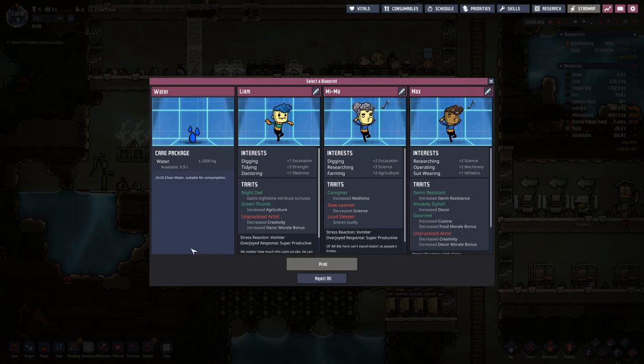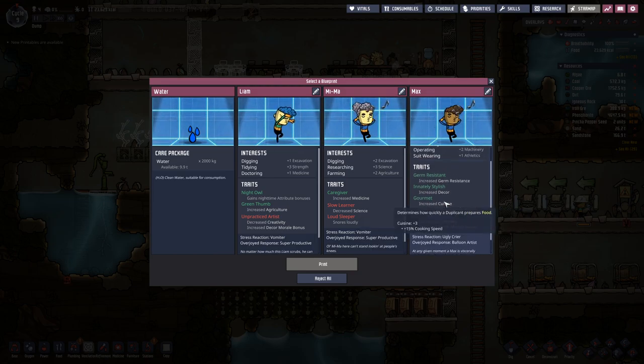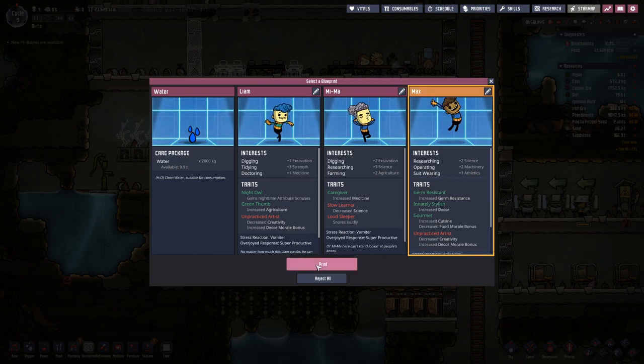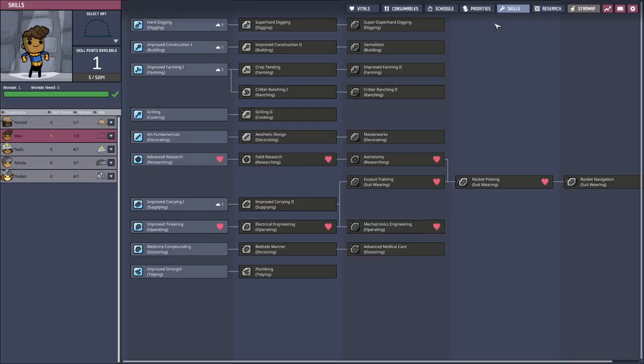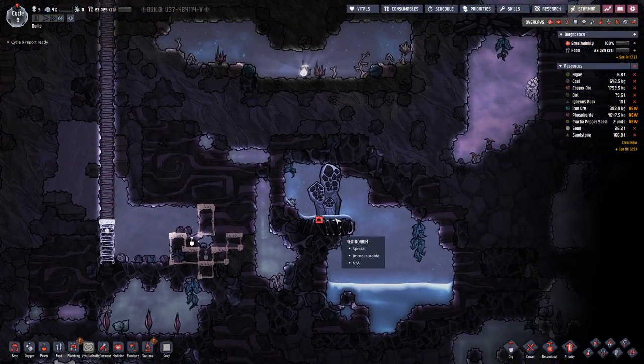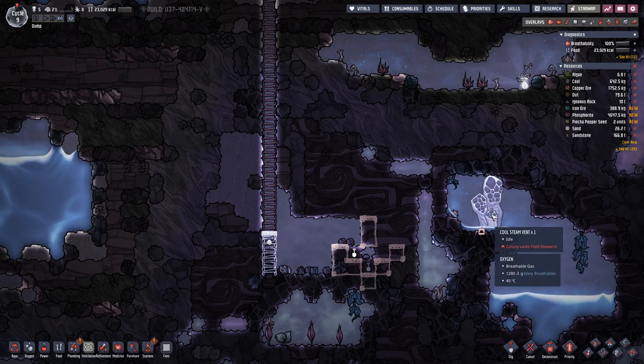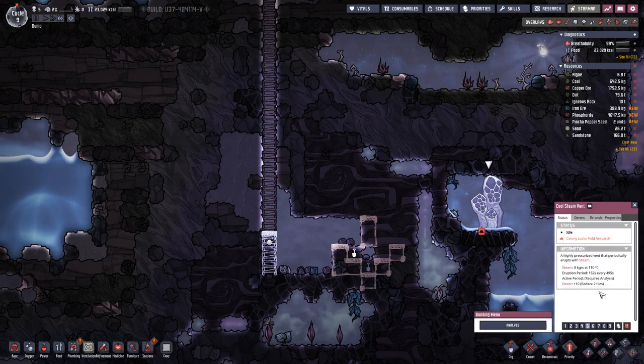We have the next possible duplicate we can choose. We are looking for someone who is good at researching. We have Mima here and Max. Looking at the traits, I would definitely go with Max because we will have a dedicated person for artistic stuff. So Max, welcome to the colony — we will assign you on research right away. Once he upgrades to field research, he can also check out this cool steam vent so we can figure out more about the active and passive cycles.